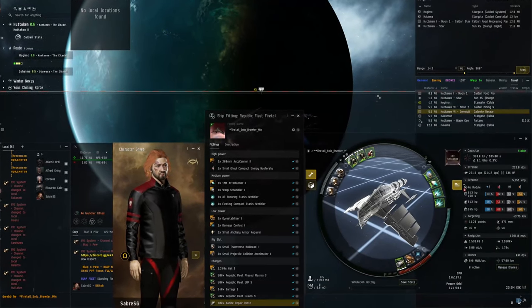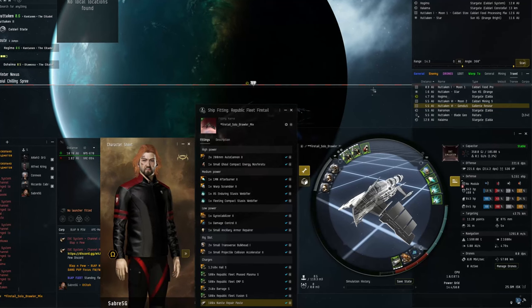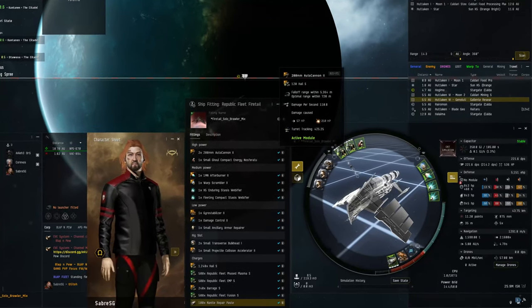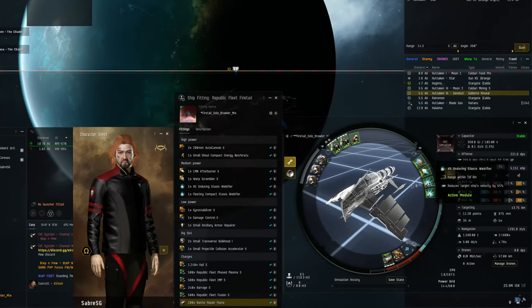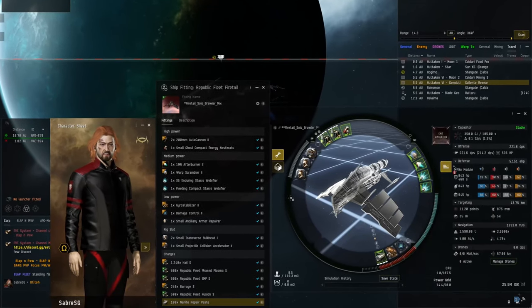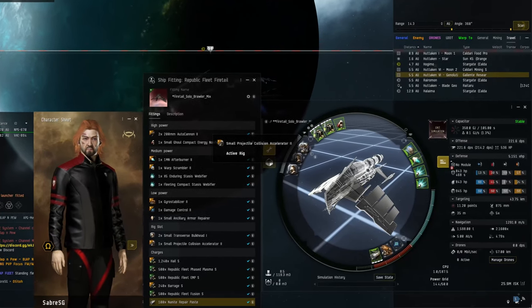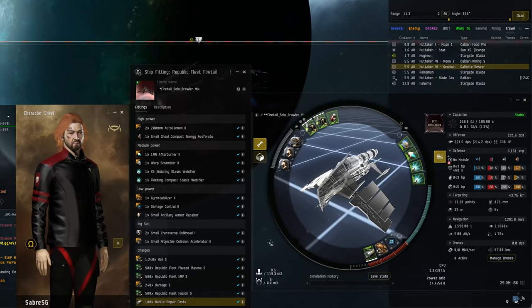Now the brawling setup, which is pretty standard. Set a nice tight orbit of 500. You've got your autocannons, a NOS, Scram, afterburner, dual webs, damage control, a gyro, and a small armor repper. A couple of transverse bulkheads and a collision accelerator. That's the fit — let's get into some fights.